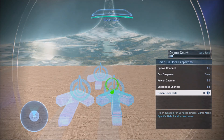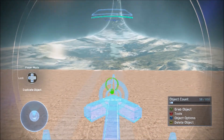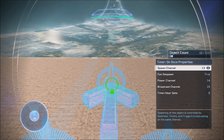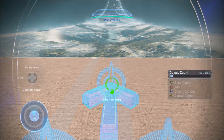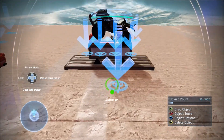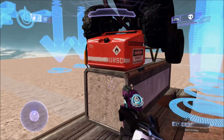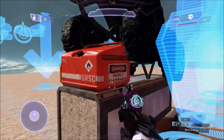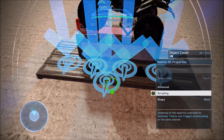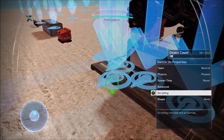Those broadcast channels 14 and 13. Then you make another AND gate which requires both of those to be active. In that one you need spawn channel 13, power channel 14, and broadcast channel 15. Once these two are active, this activates, and once this activates you trigger your last switch which does the final part. That last switch has power channel 15 and broadcast channel 16.